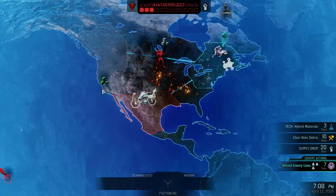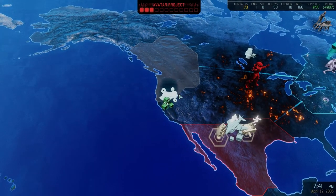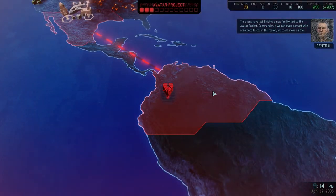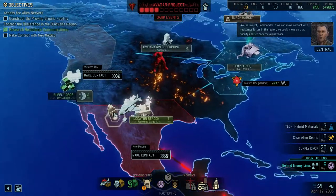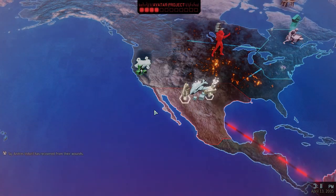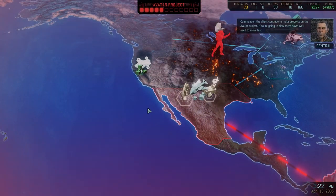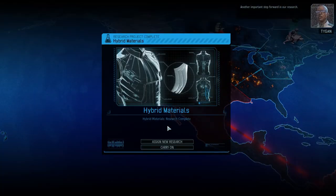Oh joy, okay, let's go get that first. There's a lot of things that need my attention. The aliens have just finished a new facility tied to the Avatar Project — if we can make contact with resistance forces in the region we could move on that facility and set back the aliens' work. The Avatar Project is coming along nicely — the aliens continue to make progress, and if we're going to slow them down we'll need to move fast.